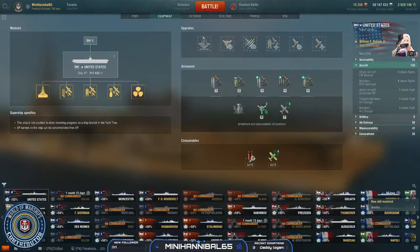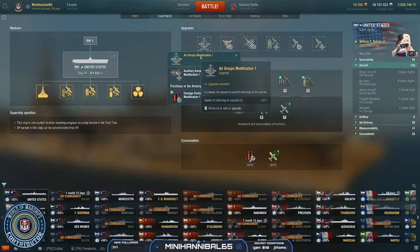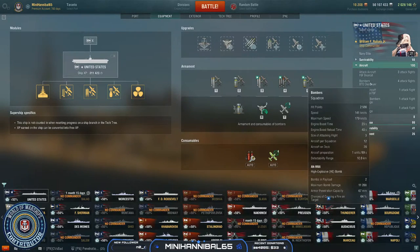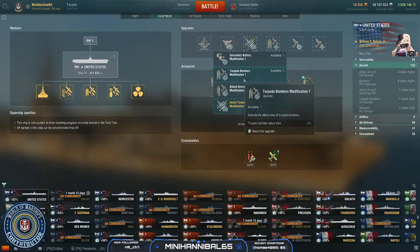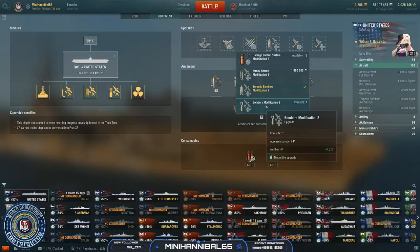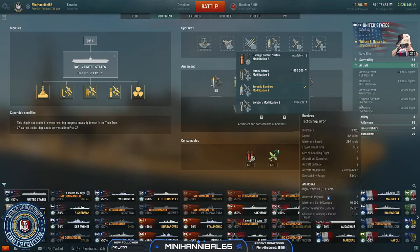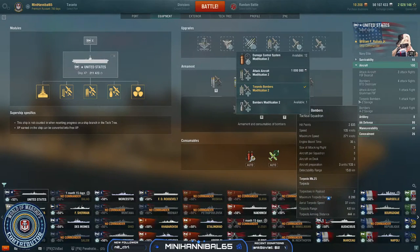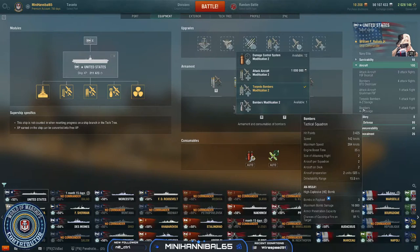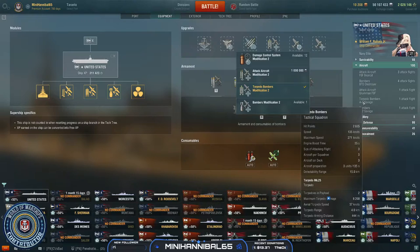For equipment, slot one as always take Air Groups Mod 1 to get your squadrons returning quicker — it only applies to attack aircraft and regular bombers but it's still worth it. Slot three I like Aerial Torpedo Modification; you're gunning in at 300 knots and change so you're in and out very quickly. Slot four, Bomber Modification isn't worth it to me even though it gives a buff to two sets, because torpedo bombers are your big damage dealer right now.